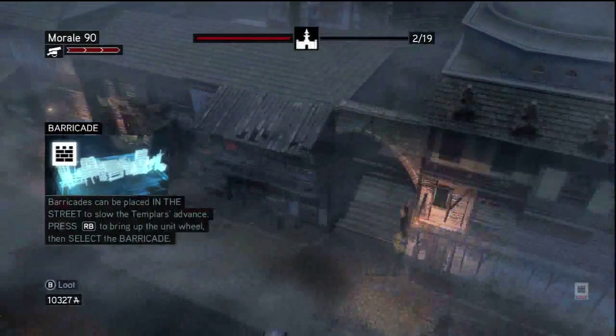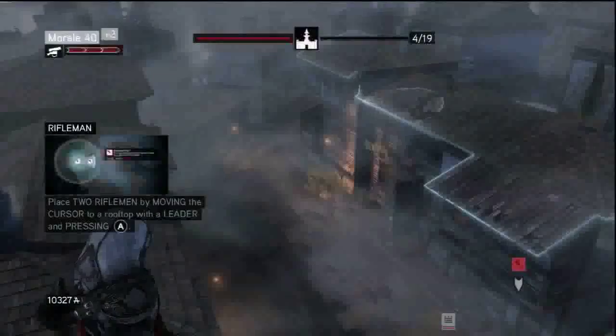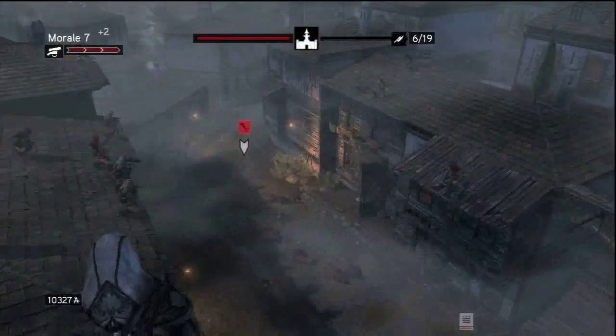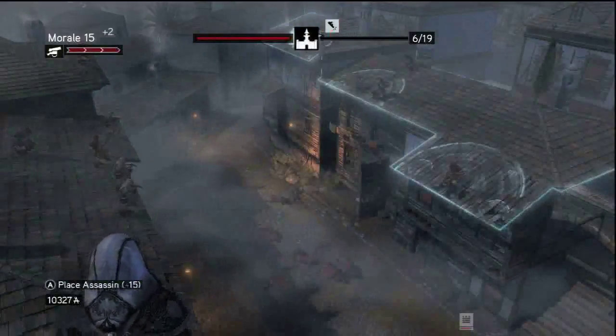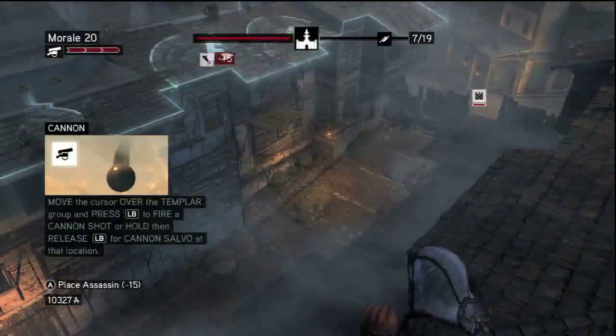Your first available unit is the crossbow guy. Next is your barricade, and then your rifleman. Your rifleman is going to be your more powerful defender in this minigame. Just spam the rooftops with the rifleman and you should be good to go.